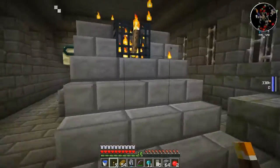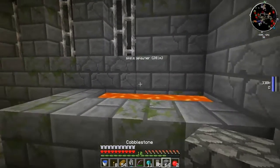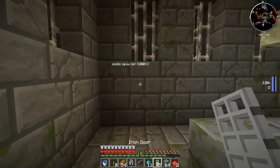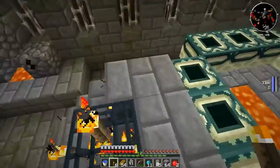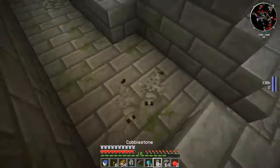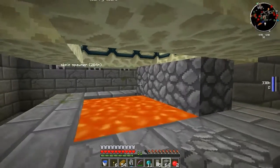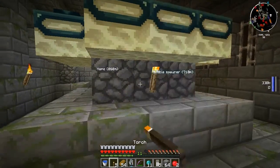We'll just chuck up a quick torch up there to stop them from spawning again, even though they did. I'm also going to block off this lava because I'm not very great with lava — pretty good at walking into it, actually. Okay, maybe we'll block off this one as well. Whew, nearly died there. That wouldn't have been very good. But that's okay, we're still alive. Everything's okay.